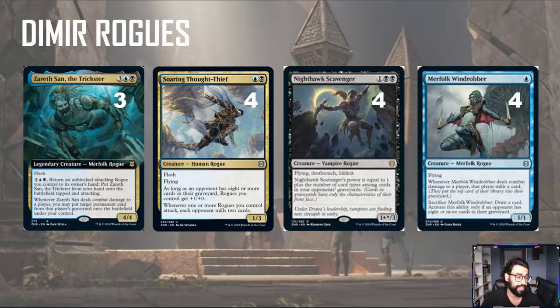We're playing three because it is legendary and the deck is kind of built around it. You'll notice we're playing a lot of creatures with flying or some form of evasion to have that unblocked clause come through. Up next, we have Soaring Thoughtseeker Thief — blue-black, 2-mana, 1/3, Flash, Flying. As long as the opponent has 8 or more cards in their graveyard, rogues you control get +1/0. Whenever one or more rogues you control attacks, each opponent mills 2 cards. So this fills the graveyard, gets stuff for Zareth San, and enables its lord effect.